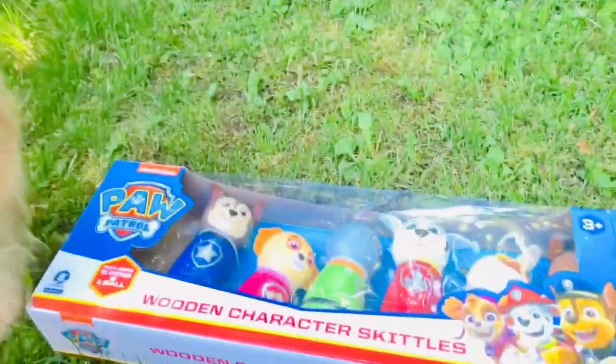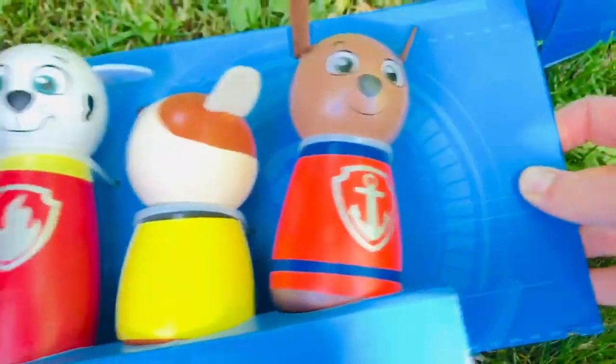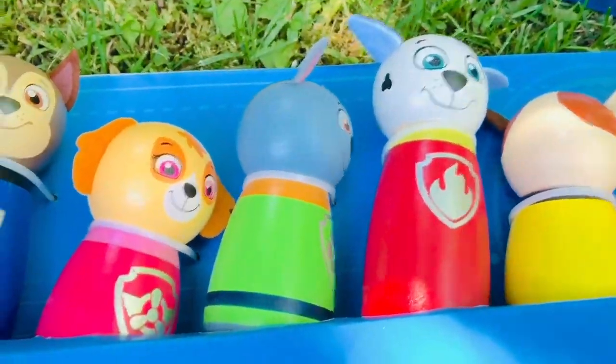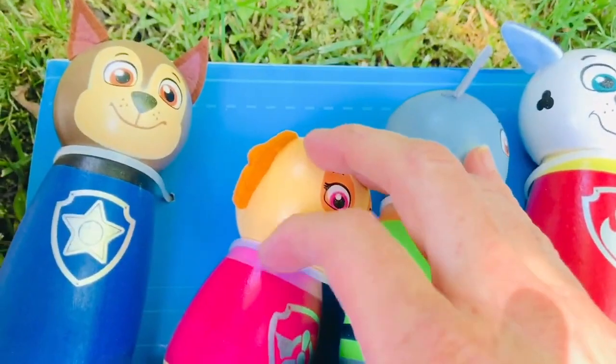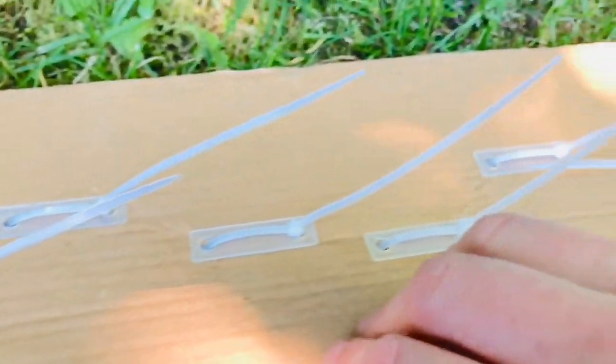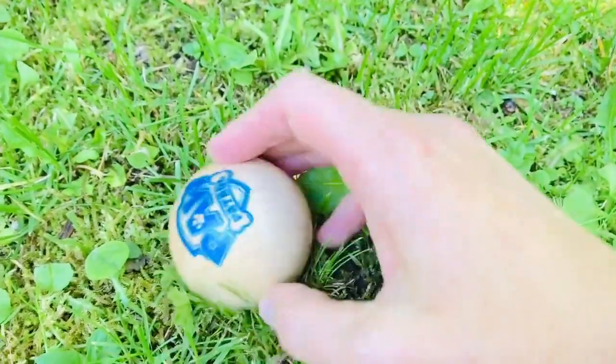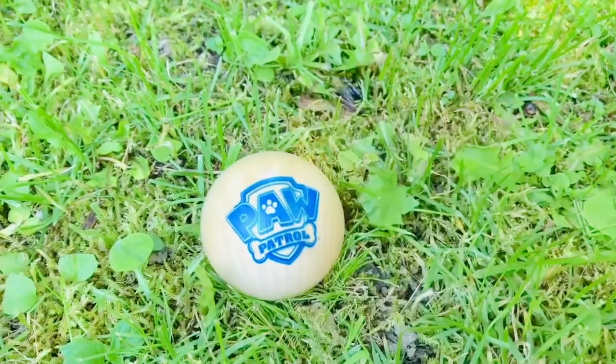So we're going to open it up with Poppy. Hi, Poppy! And have a look at all of our Paw Patrol pups. It looks like our wooden skittles are attached to the packaging, so we will need to give those a little snip. And here is the ball — it's a beautiful natural wood color with a blue Paw Patrol logo.